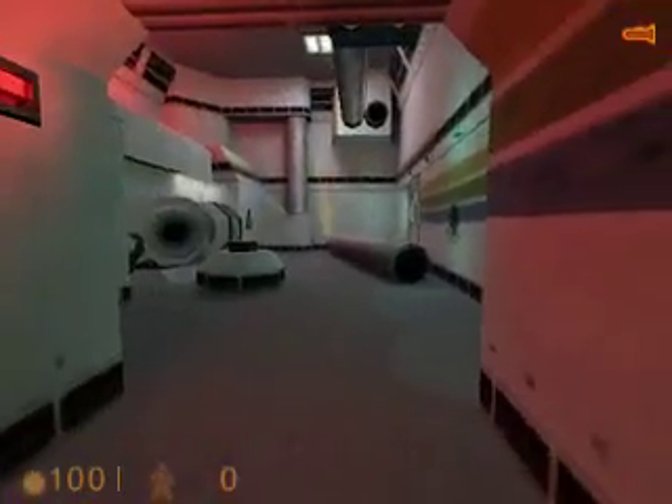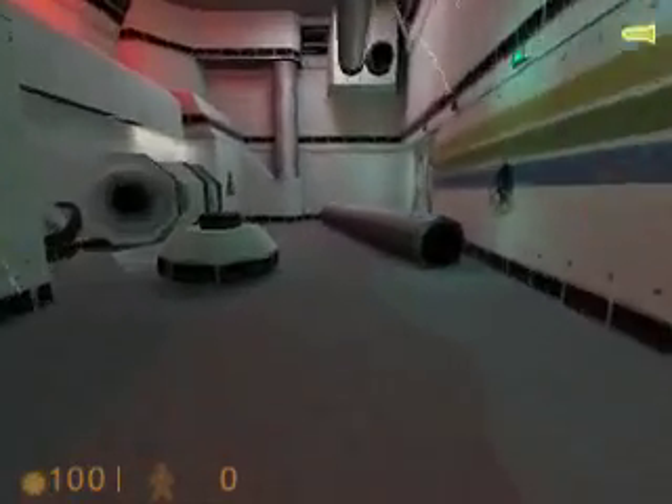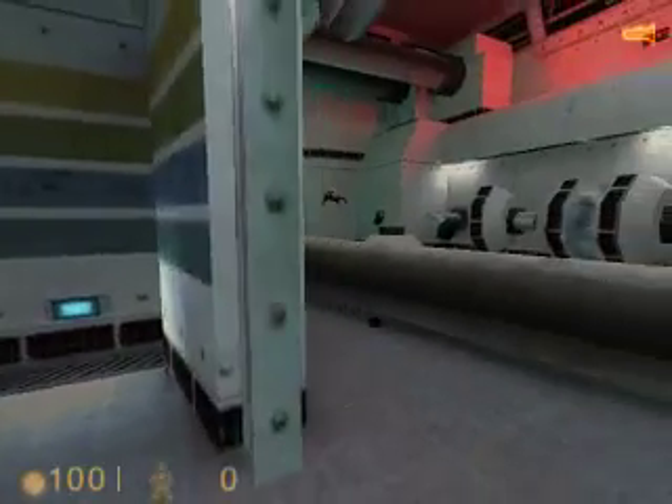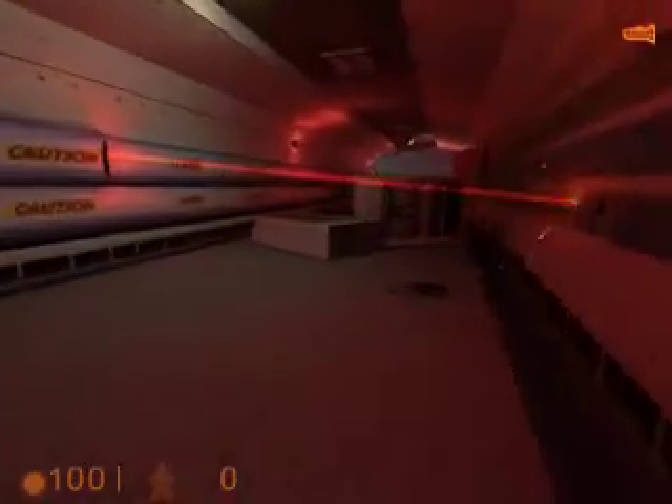When we get up here there's going to be this open chamber. Note the water on the floor because that can make you slip. When we walk in here, just run because a headcrab will spawn in. He's in midair — I guess he's a magical headcrab. Now there's lasers. Just duck under this first one; it's pretty easy. It'll blow that up, but make sure not to get hit because it will instantly kill you.